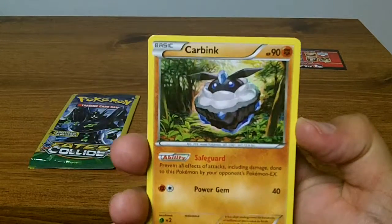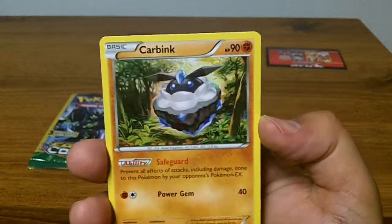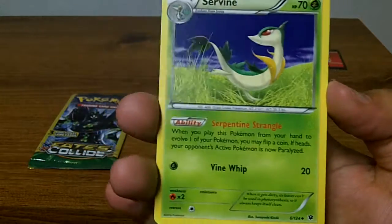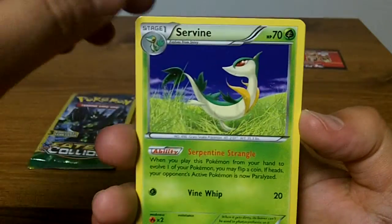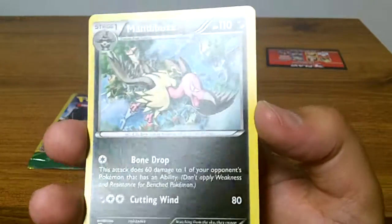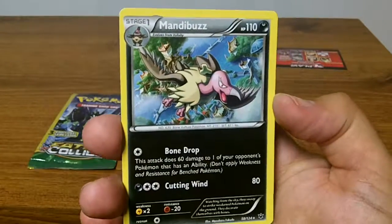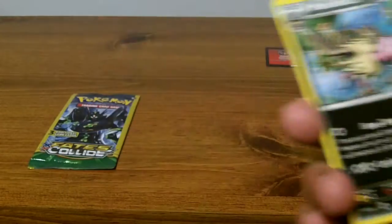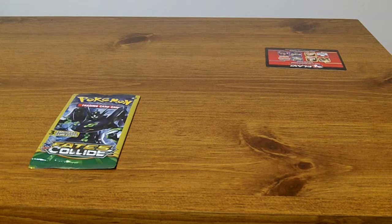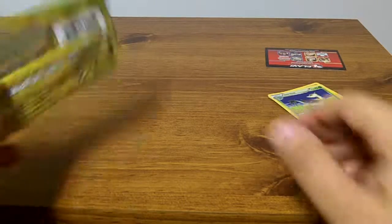We are going to have a nice card bink to start us off with. Servi, that's a cool card - it's uncommon. And the last card is a rare, a Mandabuzz. So pretty cool. Non-holo Mandabuzz. You're not guaranteed to get rares in these three-card packs, so even a non-holo is a good card.